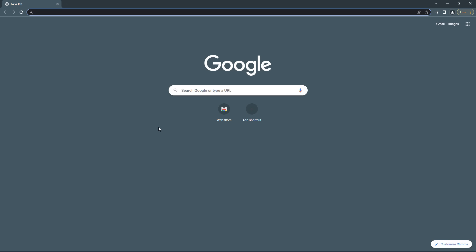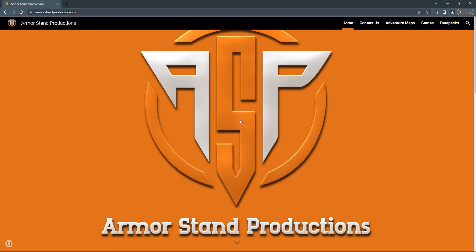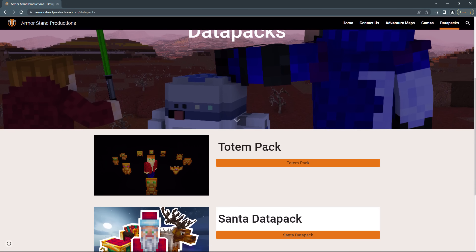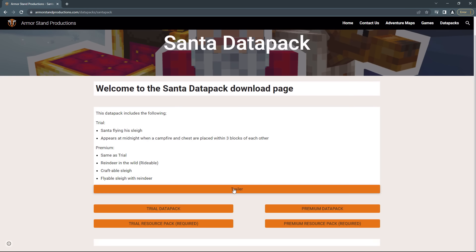So in order to install this datapack, you'll want to head to armorstandproductions.com. Once you're there, scroll down, and the datapack option should be the first button down below. Right underneath the totem pack is the Santa Datapack — go ahead and click on that. Once you're there, you'll see a short description of the Santa Datapack and what it adds. You'll see the trailer button, and you'll be given two options for which version of the Santa Datapack you want to download.